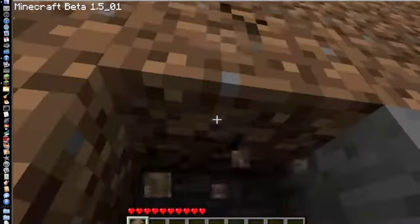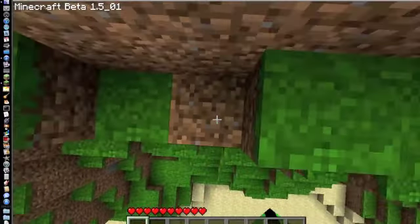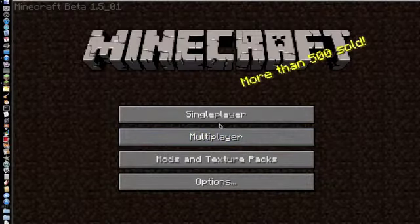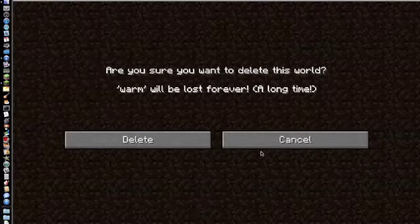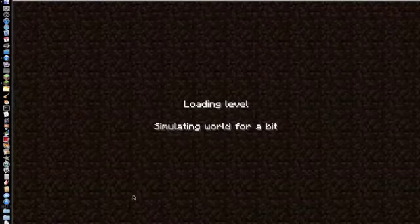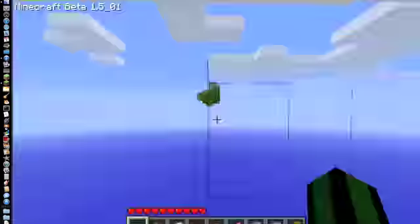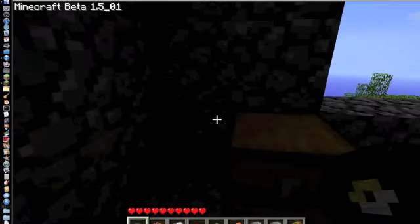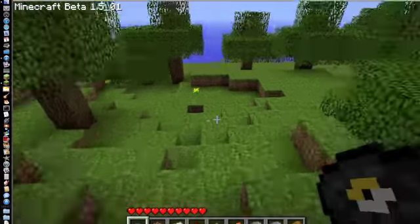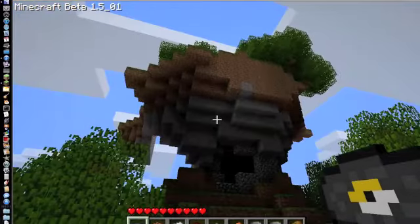Sorry if I'm not talking so much, but trying to focus here. I have this world in another way, so I'm just going to delete that. So basically, what this seed is — when you find the pumpkin patch and then you travel for a bit, you find an exposed zombie dungeon in this little ugly-shaped thing here.